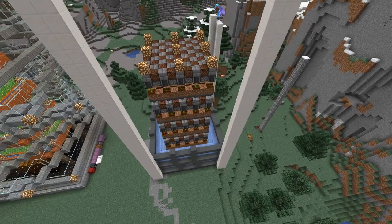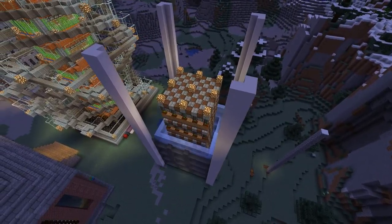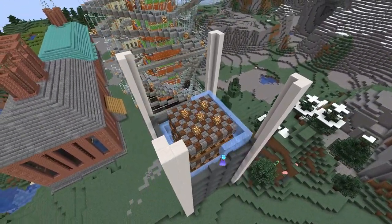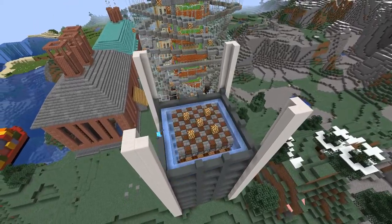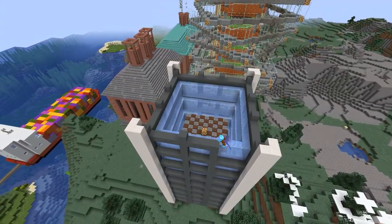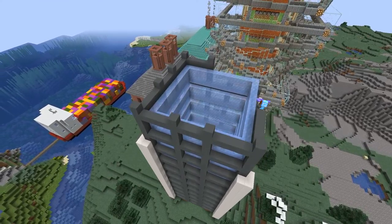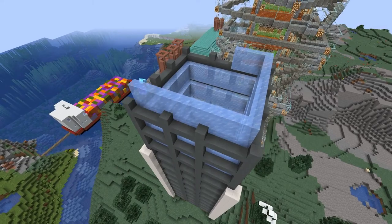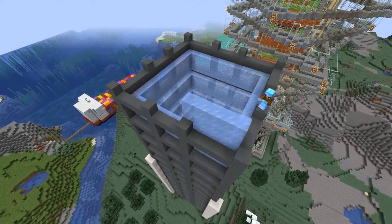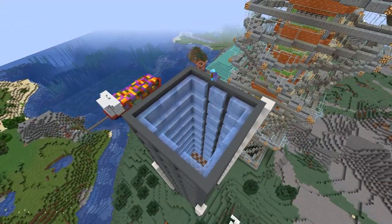For the hull I decided on a combination of ice for the windows and cyan terracotta as a frame, and on the corners quartz blocks. It takes quite a bit of ice — basically one layer, which is three blocks high, takes about two stacks of ice, and not that much cyan terracotta, but it's still quite a lot.